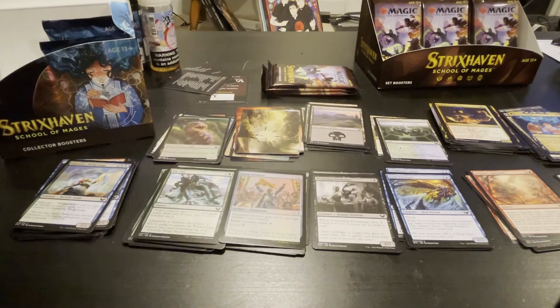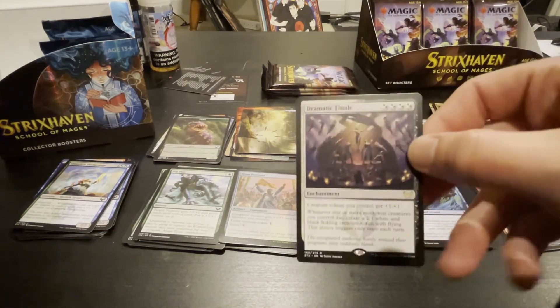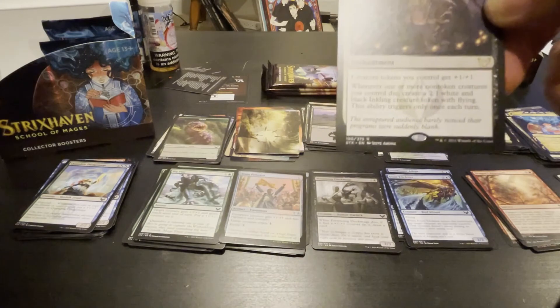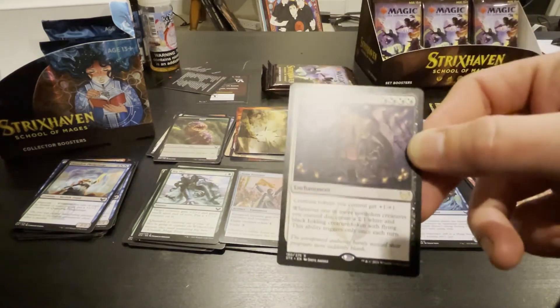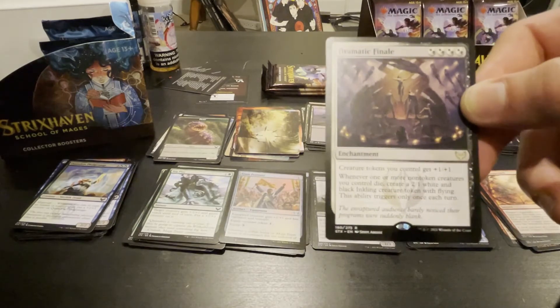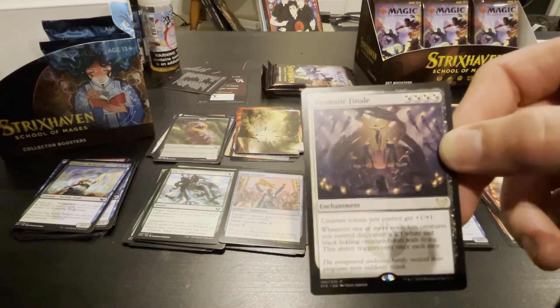Did you get anything good in yours? We got the Demonic Finale — a cool black white card. It gives creature tokens plus one plus one. Non-tokens become a two-one black and white inkling token when they die.